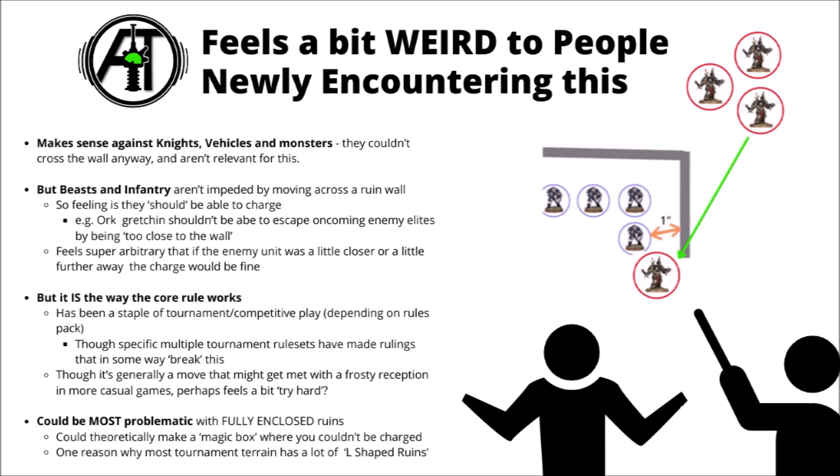That is one of the reasons why tournament terrain often tends to have a lot of L-shaped ruins, or ruins with one wall missing. Even if it might still cause some problems, like with the scouts making charges a bunch longer, at least if you do have enough movement you can actually get round the back of things, and you don't have units that are just 100% impossible to interact with in the charge and fight phase.